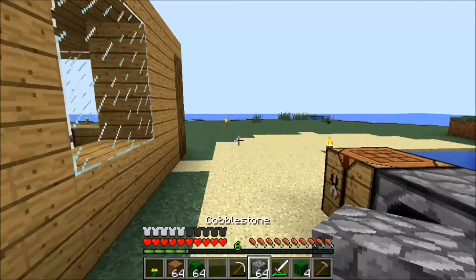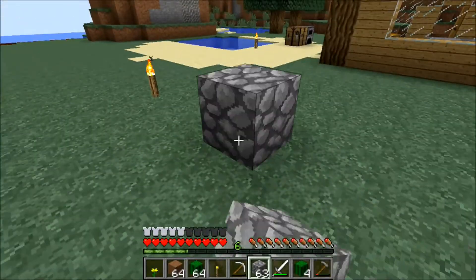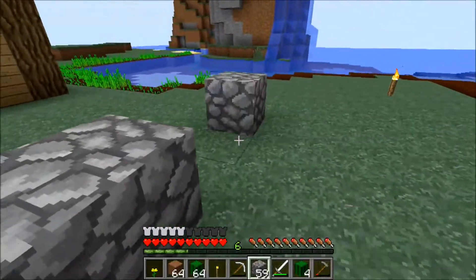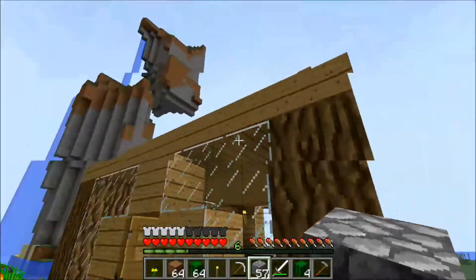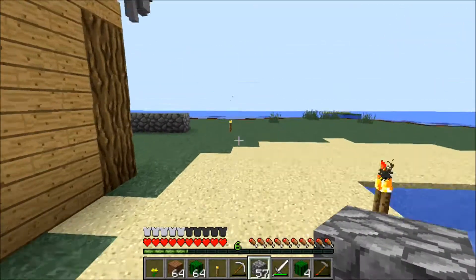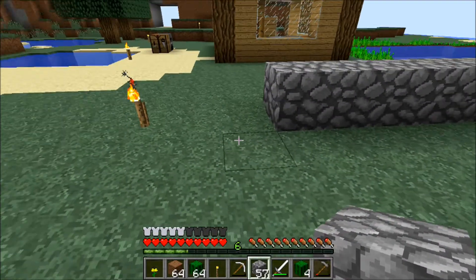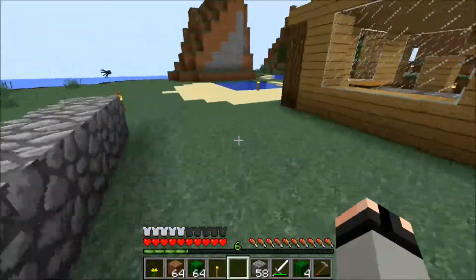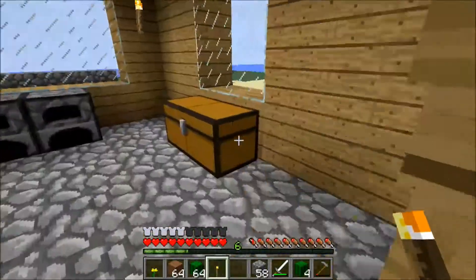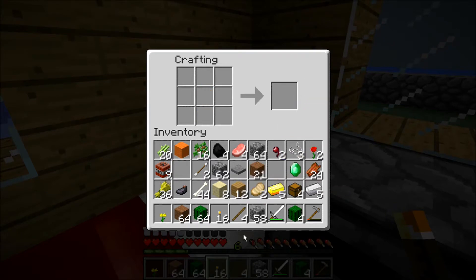Let's get started with this new house. I don't know what this house is going to be for — I'm thinking maybe storage or something else. I need glass also. I didn't really plan this out. Let's go over and do some work.